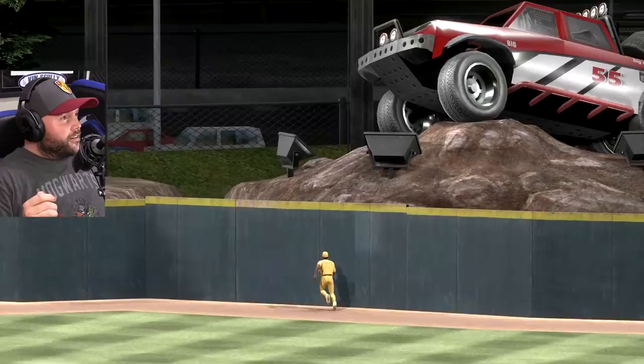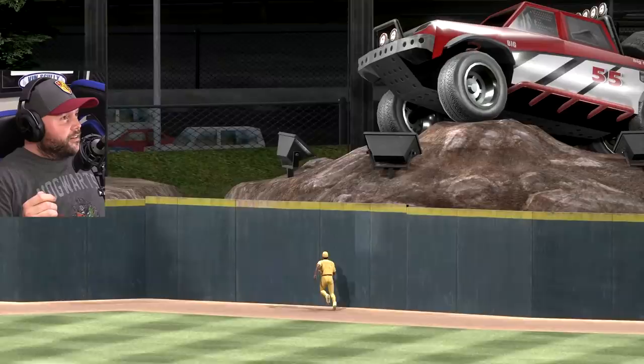Does it hit right off the top of the wall? Let's see — this might be a pretty good camera angle. It might have hit a rock, I don't think it got a tire. But still, incredibly dramatic. Tony Gwynn goes 4 for 6 with the walk-off home run.